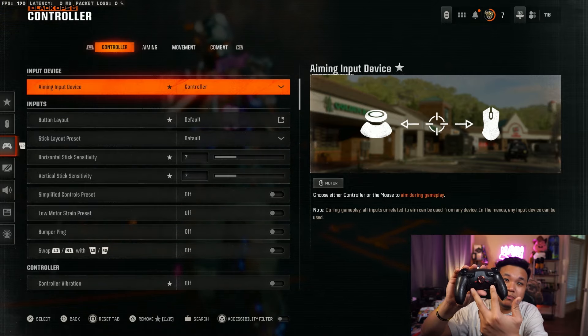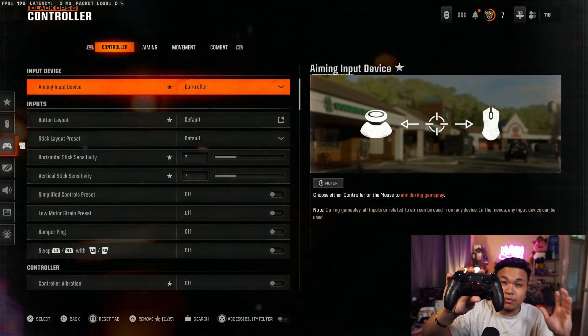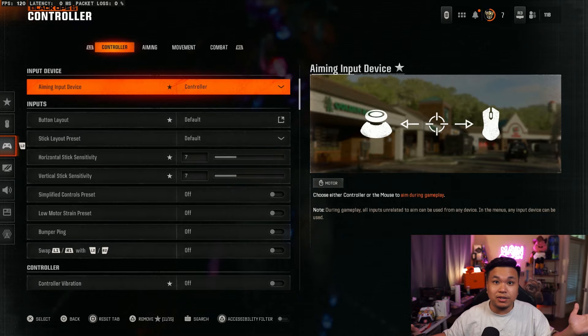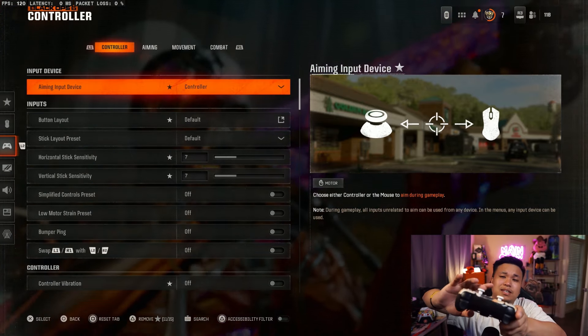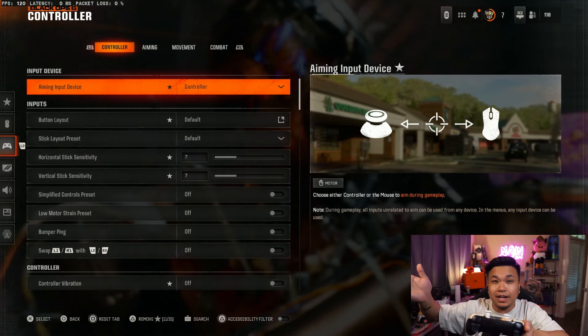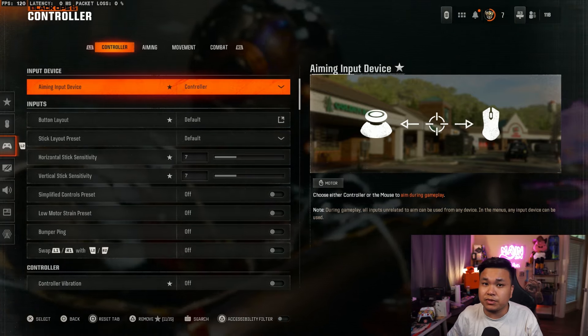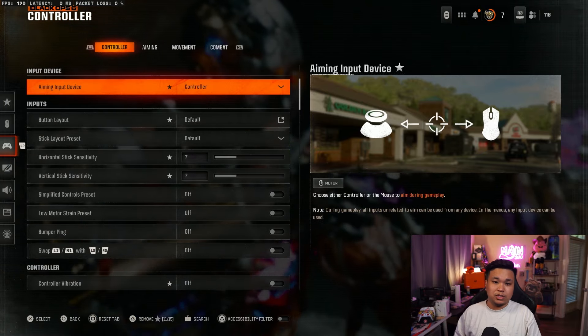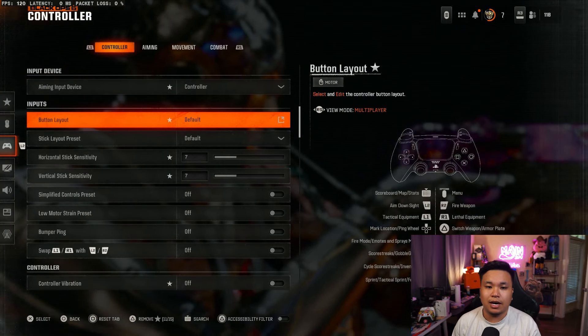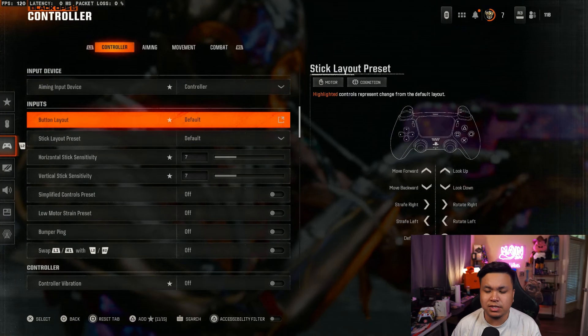I'm using an aim controller that comes with two paddles — it usually comes with four paddles, but I have fat fingers so I only use the bottom two, which is gonna be my jump and my crouch, which helps me slide cancel and all that stuff. I believe this controller has the hall stick effects thing, so I don't have any kind of stick drift. But yeah, let's go through our controller settings.